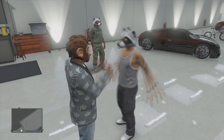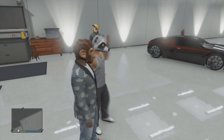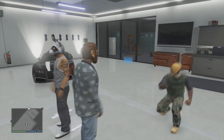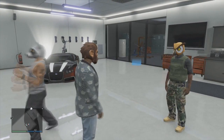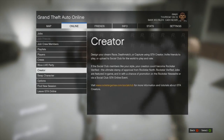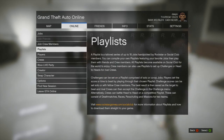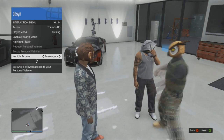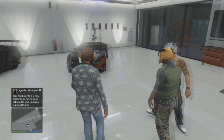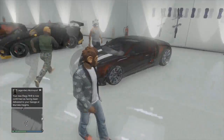Make sure your access to vehicles is set to passengers only. That's the main one — set your vehicle access to passengers so it doesn't kick your buddy out. And you're going to need two people for this, of course.